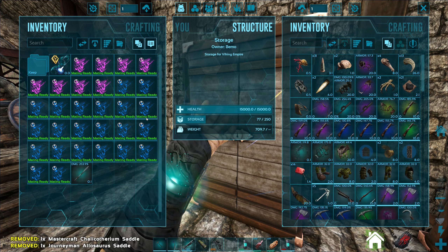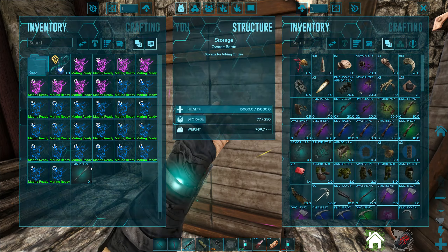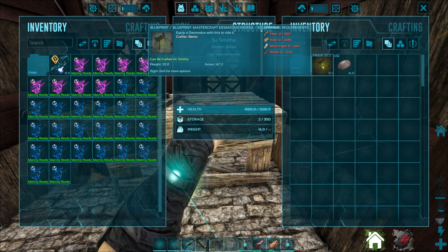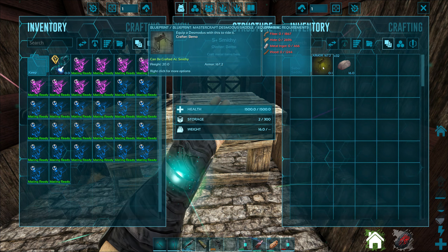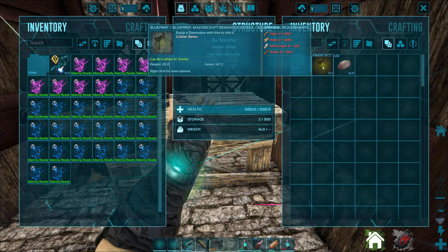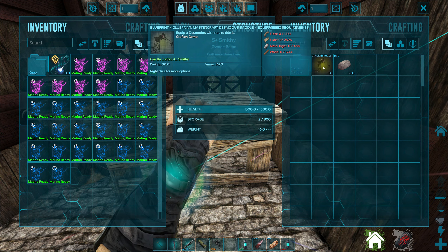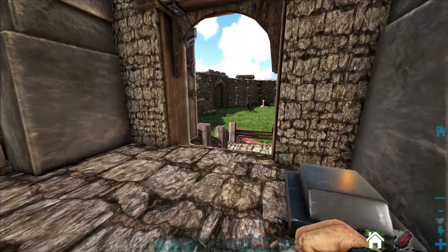Let me count the bats — two, four, five, ten, fifteen, twenty, twenty-five, thirty — we got everybody, just wanted to make sure. Here's the mastercraft bat saddle blueprint: metal is the main bottleneck at only 466, then about 1,200 wood, 2,700 hide, and 1,800 fiber. Overall not too bad.